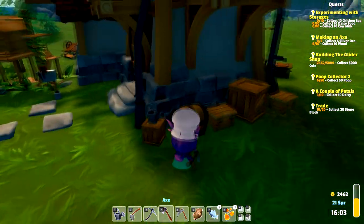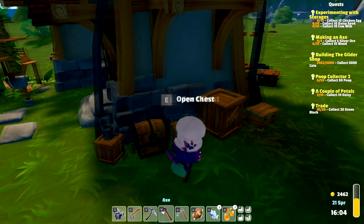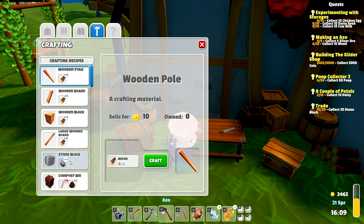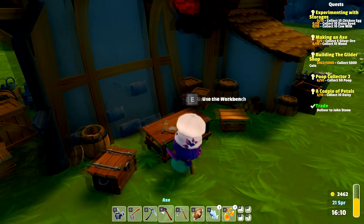I forgot he said he wanted to send us mail once he was ready. Let's check out how many stone blocks we can make. We can make a lot — we can get to 20, which is what we need. Let's put the rest of the stone in here. As you can see I have been making some stuff, but we do need some more wood before we can do much with that.